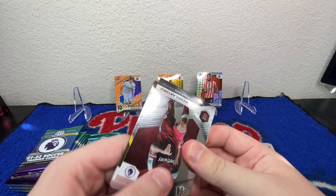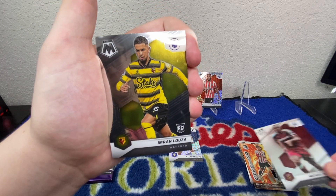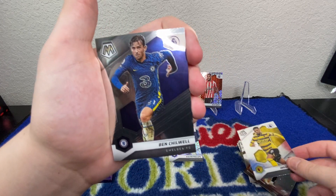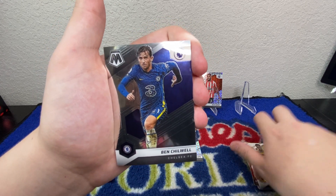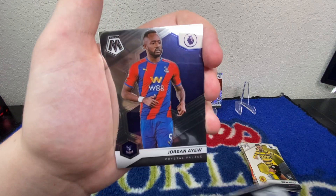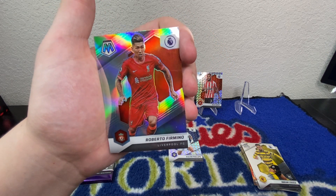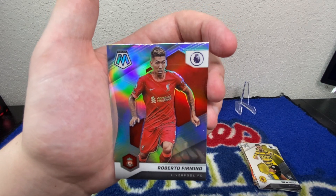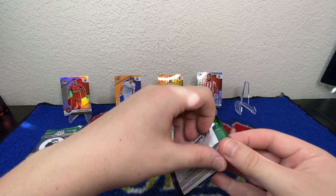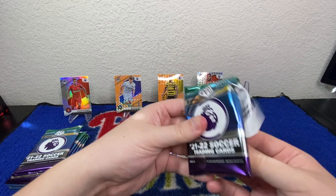Next pack — we've got Michail Antonio, a rookie Imran Louza, Ben Chilwell, Adam Webster, Jordan Iu — so we're getting some duplicates. Then we've got a silver Roberto Firmino. He is a good player, I do know him. We'll put that one up there, maybe he'll get bumped off if we pull something cooler, but we'll stick him there for now.